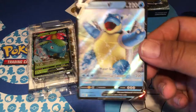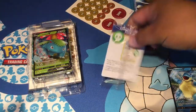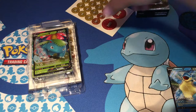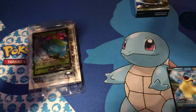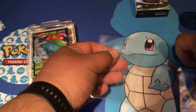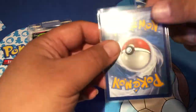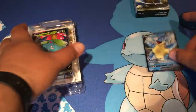Got new Ultra Pro sleeves, special condition stuff, damage counters, and a code card that comes with it. Let me get this in a penny sleeve ASAP because the Blastoise V looks really good - well cut and everything.